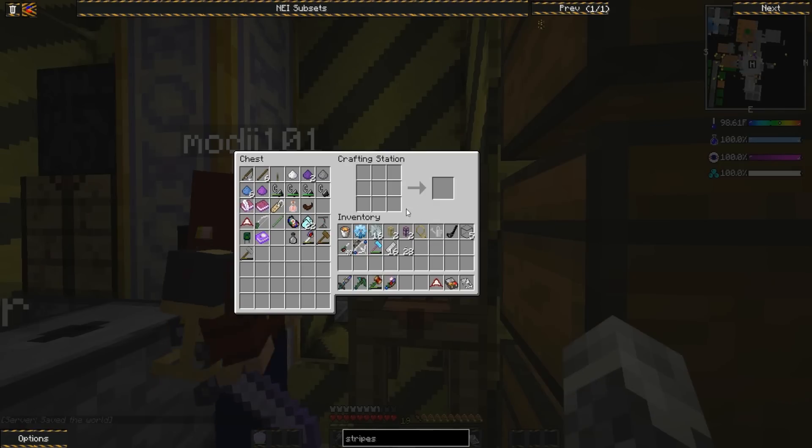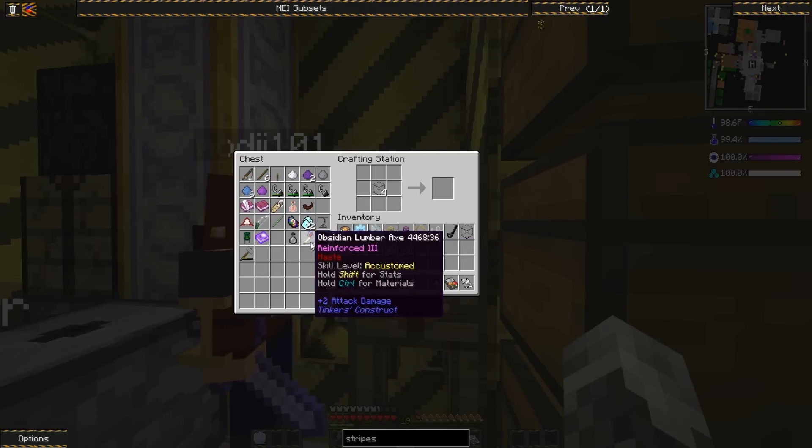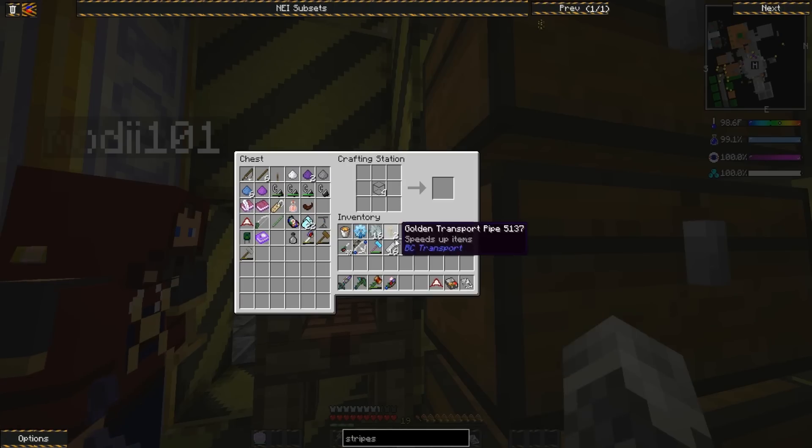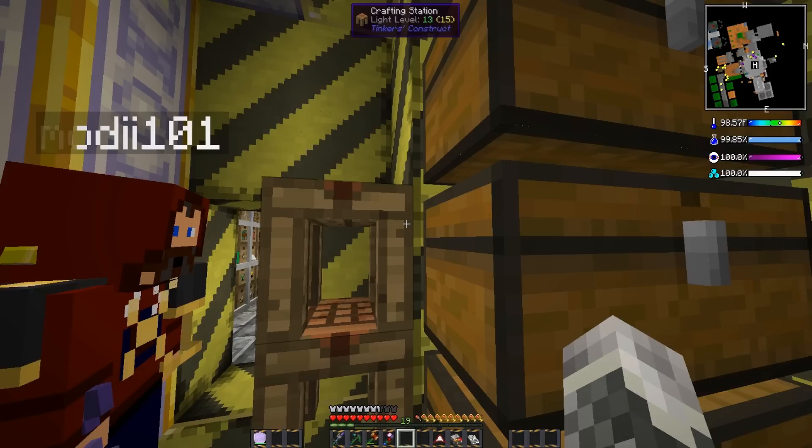Let's go ahead and use this topmost crafting station here. I don't think I can see when you put stuff in here. Tank in the middle. Let's put the compressed iron here, and then we're going to put the iron gears here. We got four floodgates - those are going to go in the corners. Transport pipe in the middle. And finally, diamond gear for Stripes Transport Pipe.